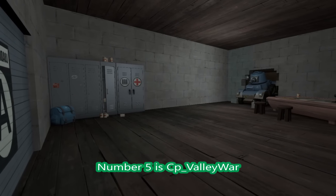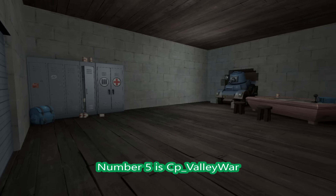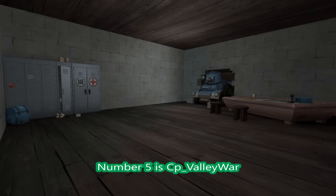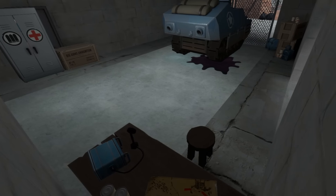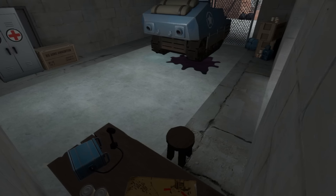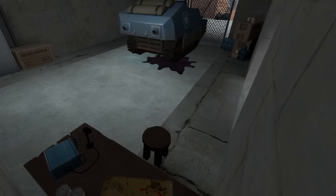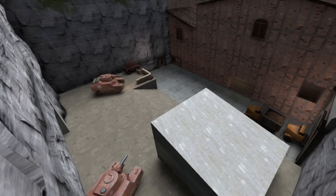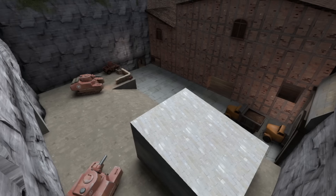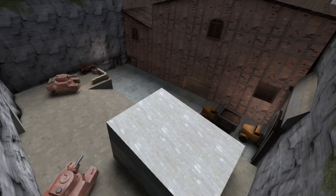Number 5 is CP Valley War — a nice capture the point type of map. Obviously it's a big map, and like most capture the point maps they're pretty big. It's a very interesting one as there's a lot of open space and some nice crowded spaces. You've got the blue team, the red team, and then the centre point of the map. Here we have the red team pretty wide open. It would be funny if those tanks would actually shoot at you and you had to try to avoid or destroy them — that would be quite hilarious. But nonetheless a pretty good map.